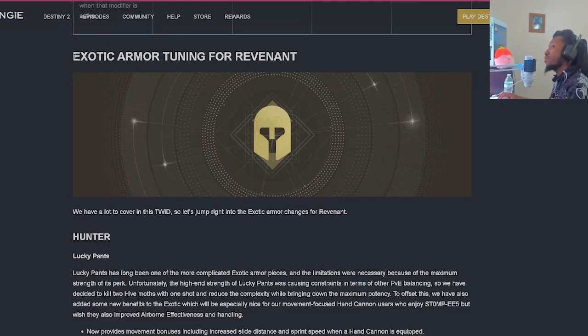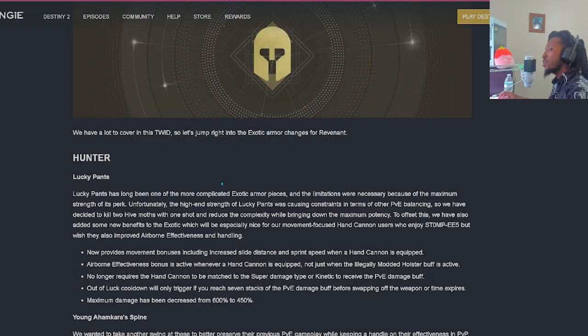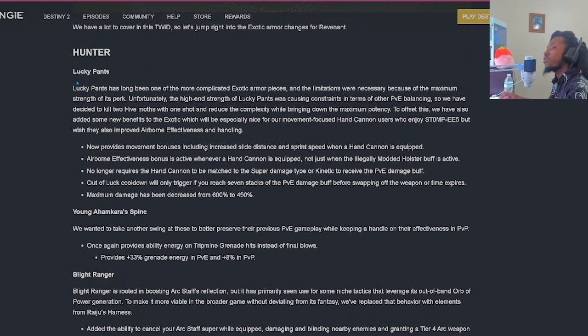We have some exotic armor tuning for Revenant. For Hunters, Lucky Pants: the high-end strength was causing constraints in PvE balancing. They've decided to reduce the complexity while bringing down the maximum potency. To offset this, they've added new benefits including improved airborne effectiveness and handling, especially nice for movement-focused hand cannon users who enjoy Stomp E5. You now get movement bonuses including increased slide distance and sprint speed when a hand cannon is equipped.